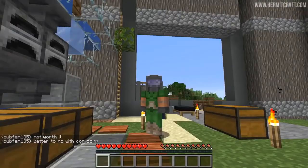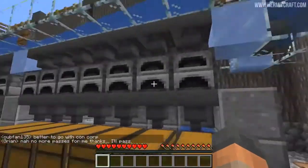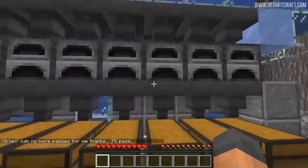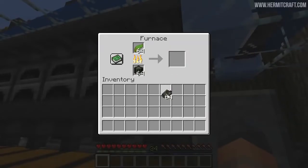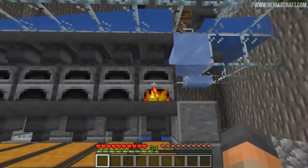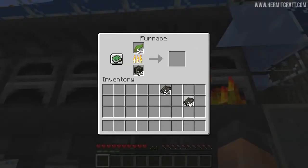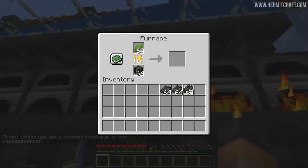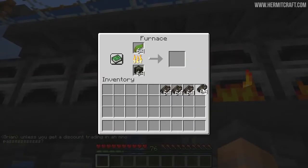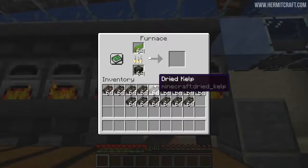Next we're looking at an increasingly popular design from Suma's Season 6 world — a massive kelp farm that feeds into a huge smelting system and produces a ton of XP. The hoppers take the kelp out of the furnaces and leave the XP behind, acting as an XP bank. Suma pulls out all the kelp and manages to get almost 150 levels of XP within 30 seconds.